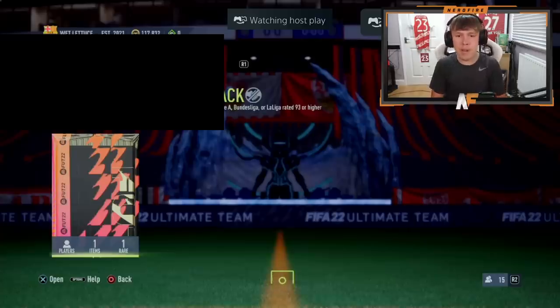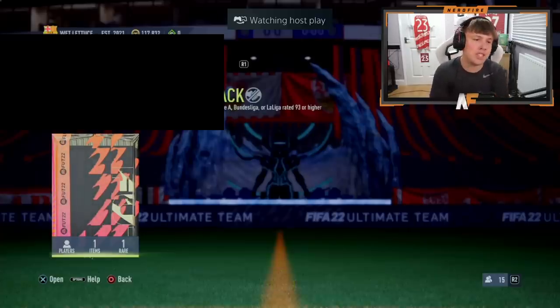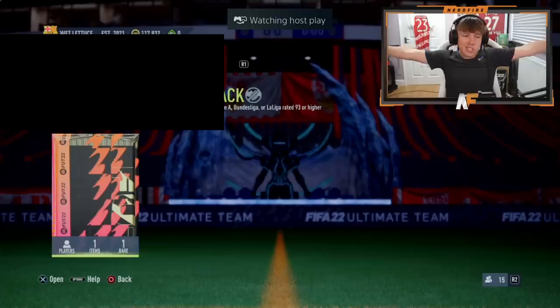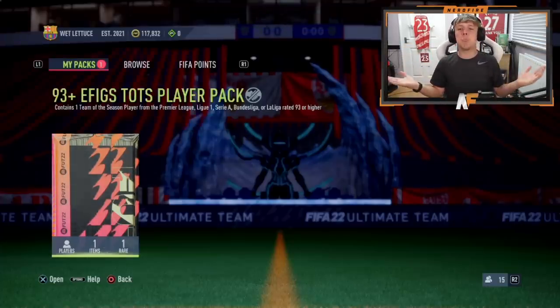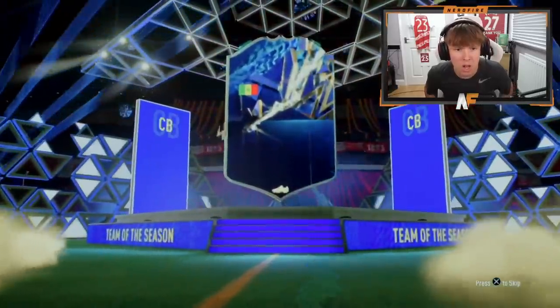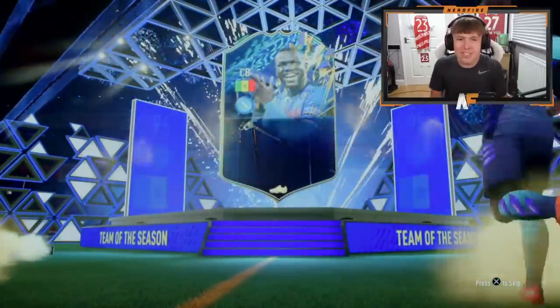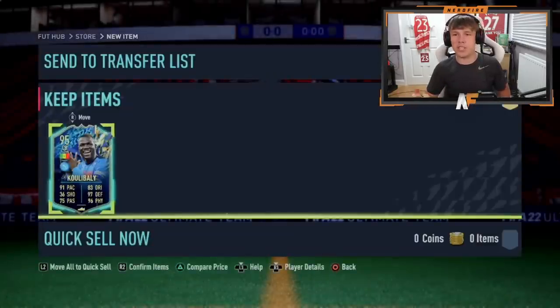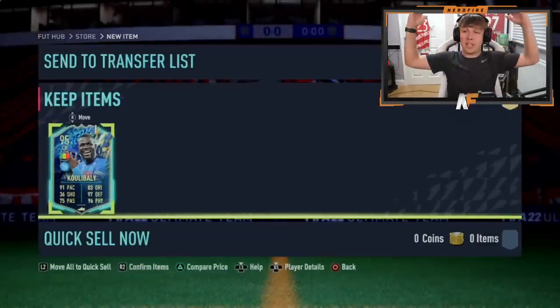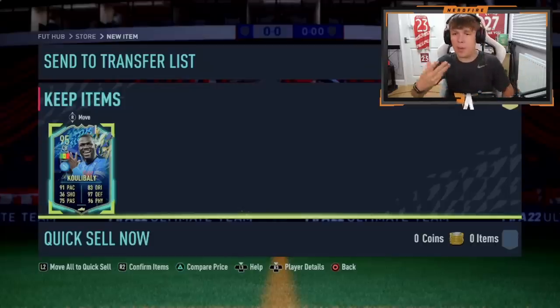Shoutout to Reflex — he's got the 93+ EFIGS player pick. Let's see someone better than Brozovic please. He's cracked it open — make it something special, EA Sports. The nation is revealed. I was really hoping for a left winger to appear after that color. It's Bernardo Silva — he's a solid player but he doesn't go for much now. He was quite expensive when the City TOTS was out, but dropped a lot.